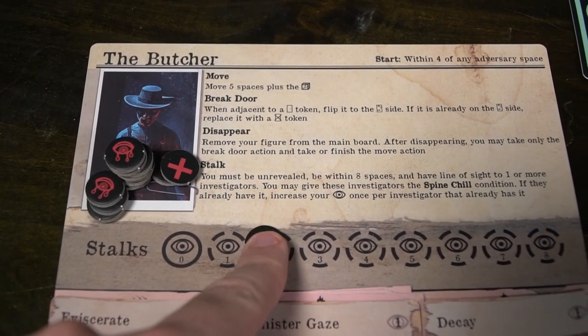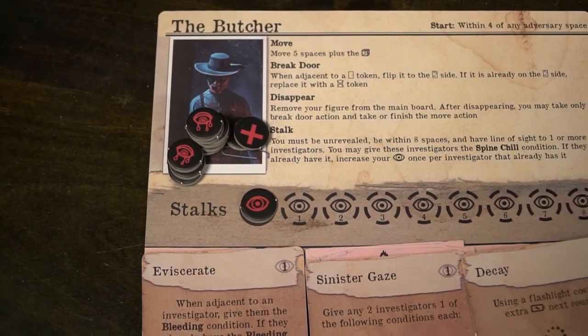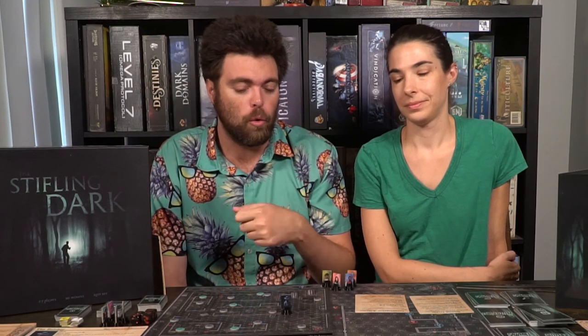The Butcher's main actions are breaking down a door, disappearing, and stalking — these are specific to this character. When stalking, if survivors are within line of sight, the adversary can do certain things like give players a spine tingle. They can disappear if no longer in a flashlight or bright light's line of sight, which essentially causes a turn loss when found. Breaking down a door places a door token on a door space, turning it into a crumbled door.